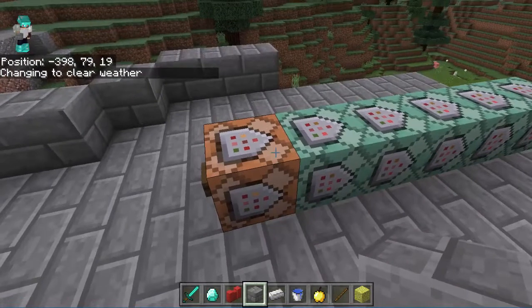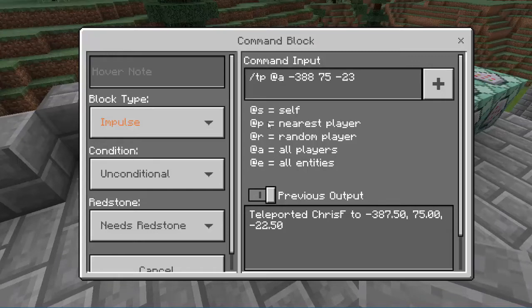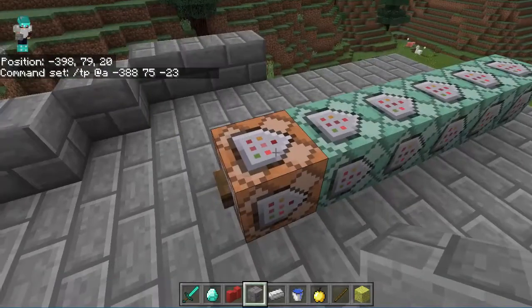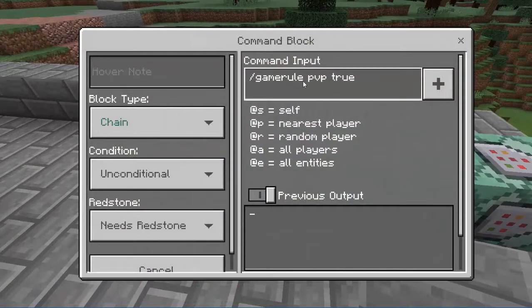To do that, I place an initial command block and programmed it to /tp, which is teleport, @a, which is all the players, to these coordinates, which is the center of my arena. But then I added more command blocks — I wanted more things to happen. I wanted to make sure player versus player damage was set to true. That's a game rule.